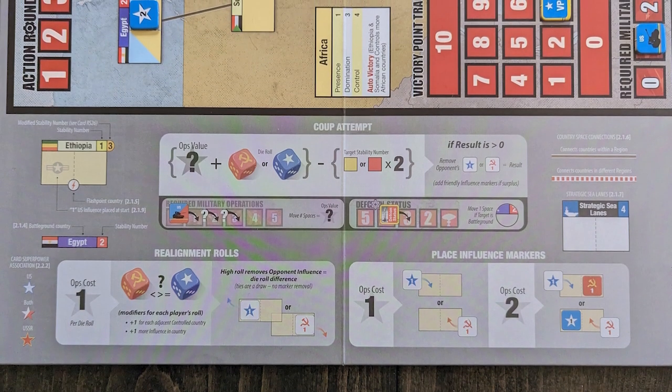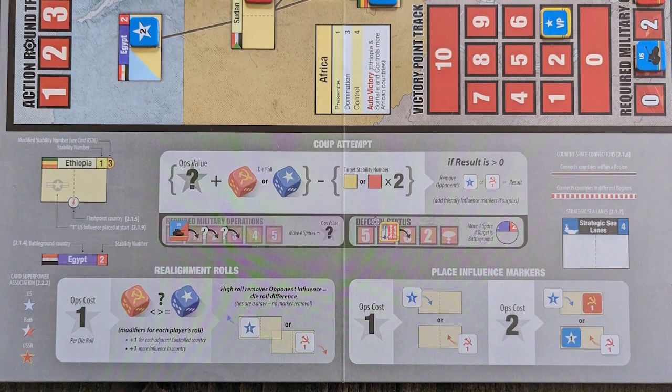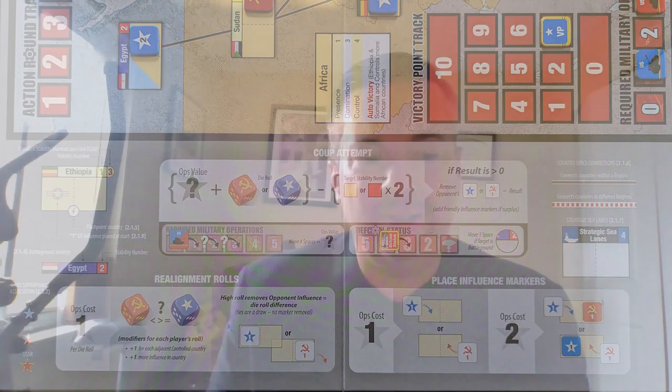We designed Twilight Struggle Red Sea specifically to help introduce the full game to players. The explanatory charts that would normally be freestanding are actually on the board, so you can sit and explain to new players right there. It's also a great way for someone who has played to bring a new player into the experience—and you can get a whole game done in 35 to 45 minutes once you've played a few times.